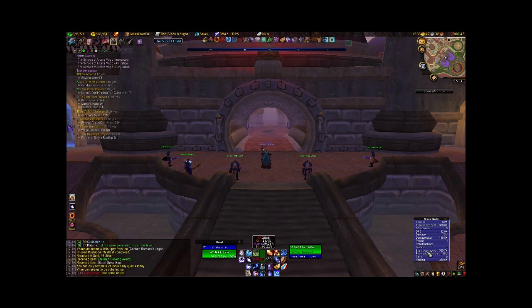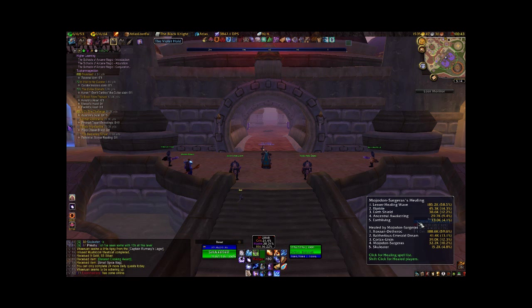Then we can go over here and look at healing. It already shows me the total — 360.6k for that fight — and obviously most of it is from the Fire Healer. It shows what his biggest healing spells are, with Lesser Healing Wave being number one. It also shows who he healed and what percentage of the healing was done to them. Of course the tank should usually be at the top.